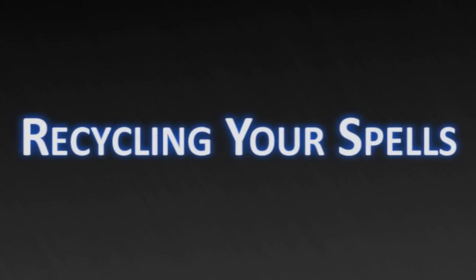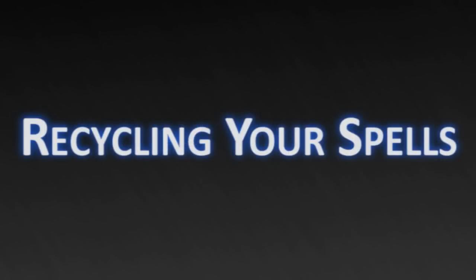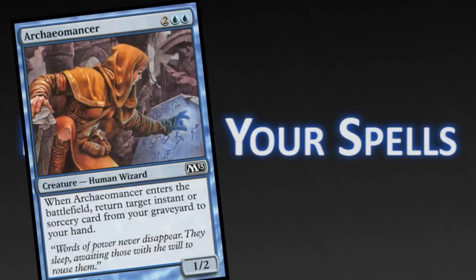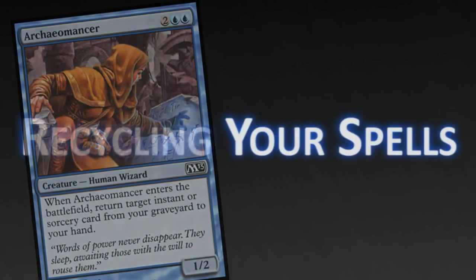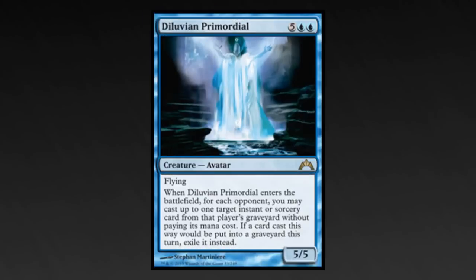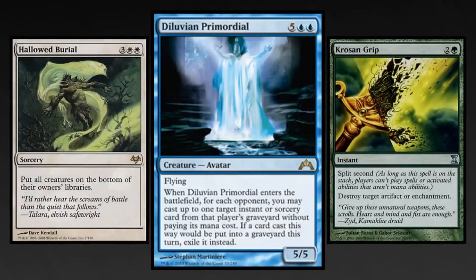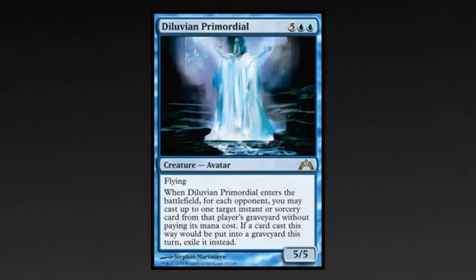Casting a spell once is cool, copying it with Melek is crazy, but what's even better is getting it back to cast it one more time. Unlike most other decks that play creatures like Archaeomancer, spells that get spells back are better in this deck since they can be copied with Melek. Charmbreaker Devils is the one exception because you can get back a card every turn, which is great card advantage no matter what random card you get back. Diluvian Primordial can't get your spells back, but your opponents might have real removal spells that you need - sometimes Bounce and Burn just don't cut it.